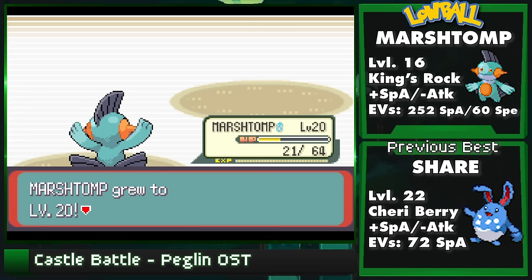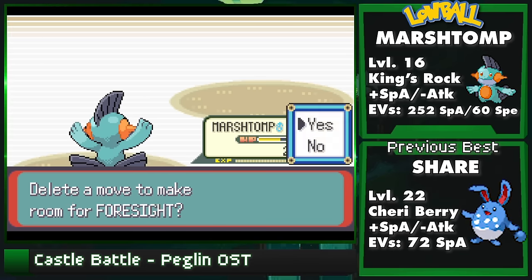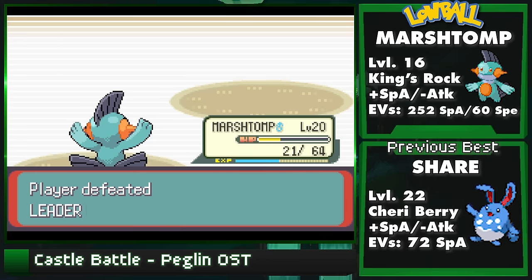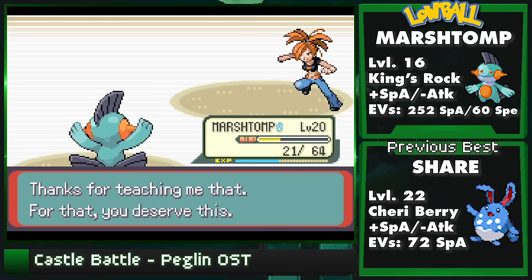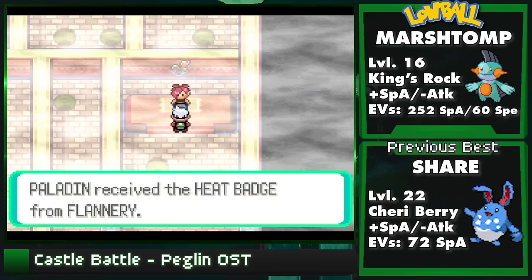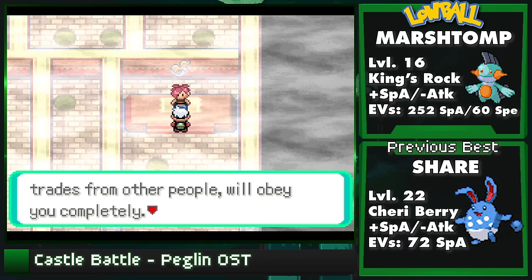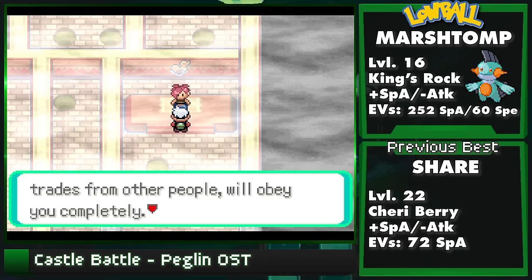Even with all this raw power, at level 16 we don't get enough XP for Torkoal to always faint to the Hydro Pump. Hence the King's Rock is equipped to prevent us from getting absolutely wrecked by a Body Slam, but the odds are heavily in our favor. With level 16 clearly being the evolution cusp, this is the newest confirmed setup.